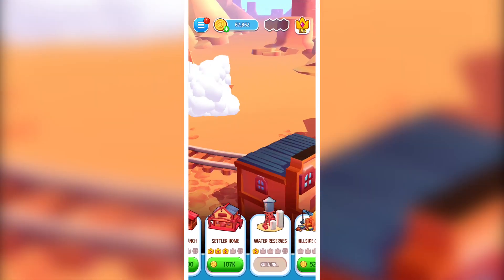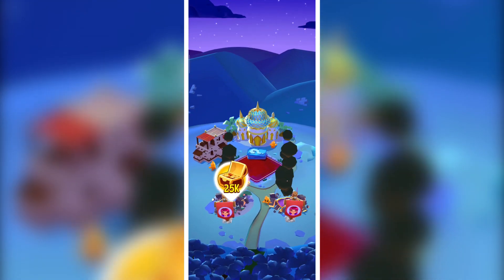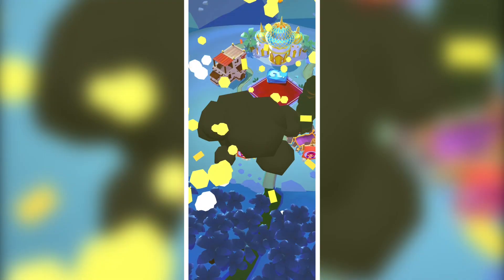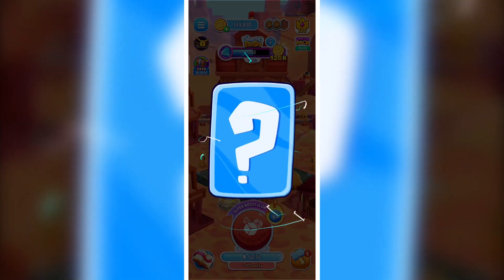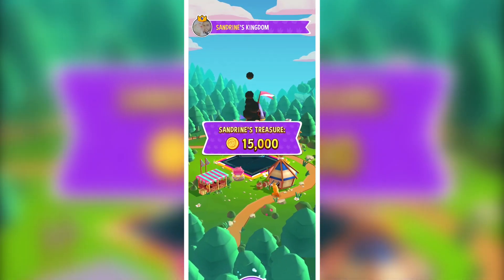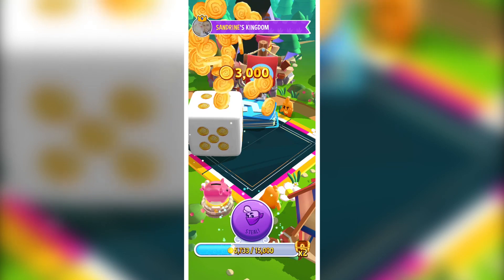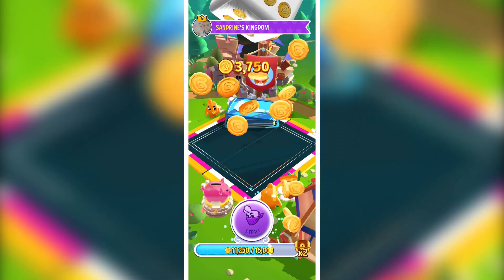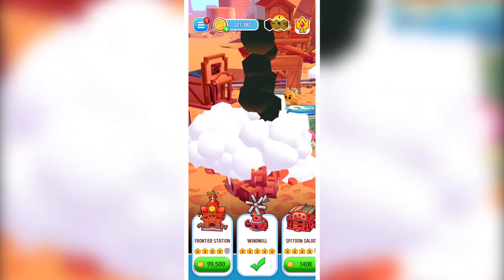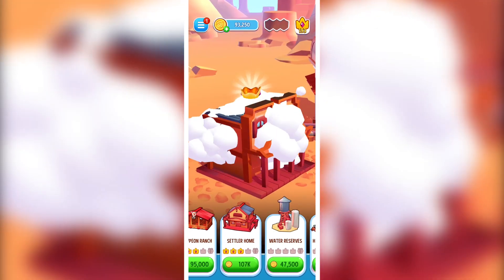In an attack, you select a property of that kingdom and use a slingshot to pull and release your character, who lands on the selected property — attack successful! In steal, you go to someone else's kingdom and roll their dice on their rolling mat, meaning you're rolling free dice. The tricky part is you must avoid landing on the bomb side, because there'll be a blast and you'll have to escape with whatever treasure you've collected so far.